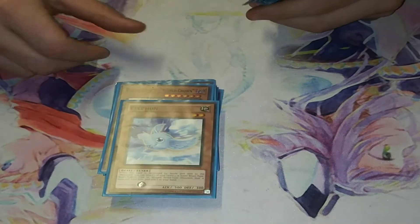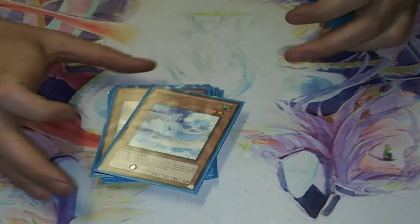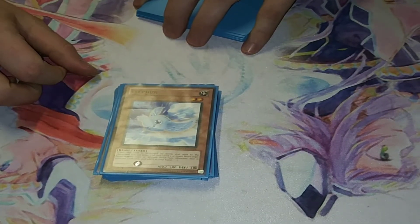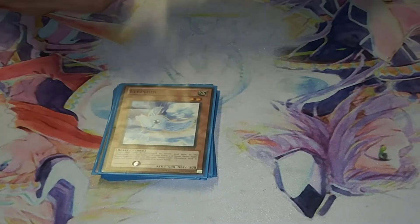I run one Elephant. This is my big tuner for the deck. It goes along perfectly with Leonis, and it's level two so it gets you your Nat Beast.